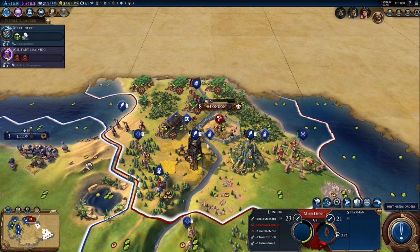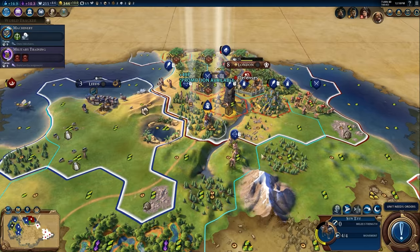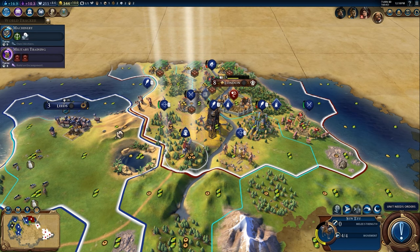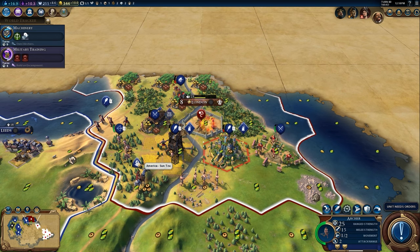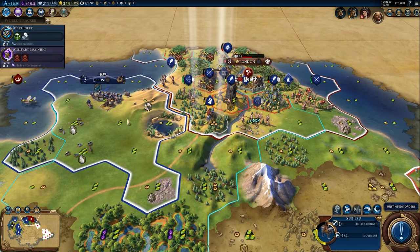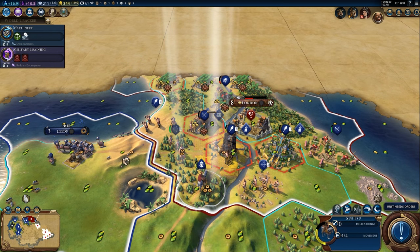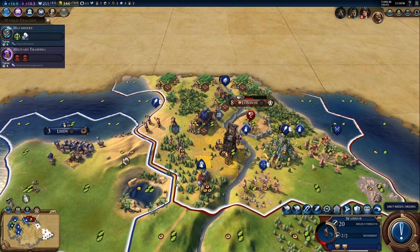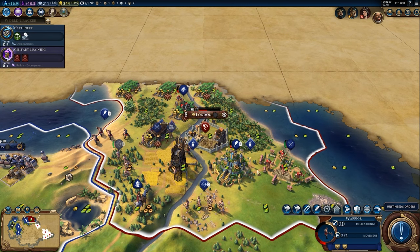I'm going to take the penalty again from attacking across the river and we should be fine. Maybe there will be a few more. I'm not seeing any great general information showing up — no, I don't see anything in terms of great general stuff.